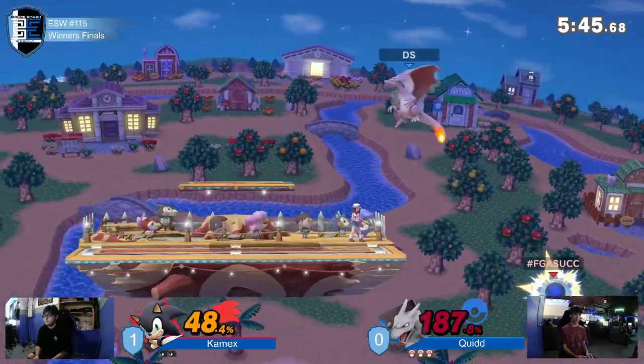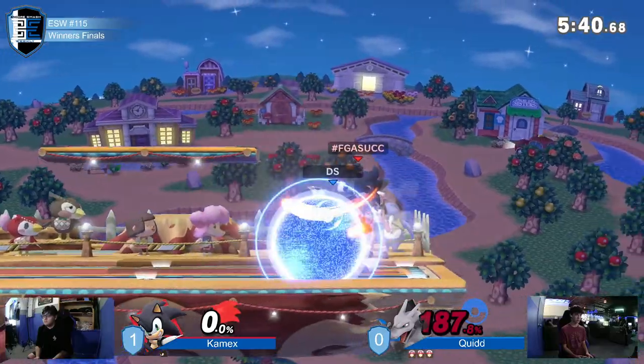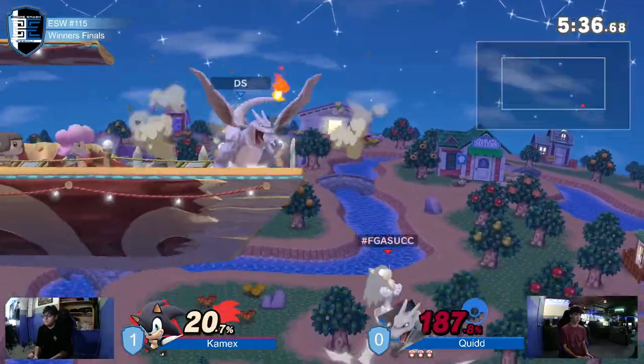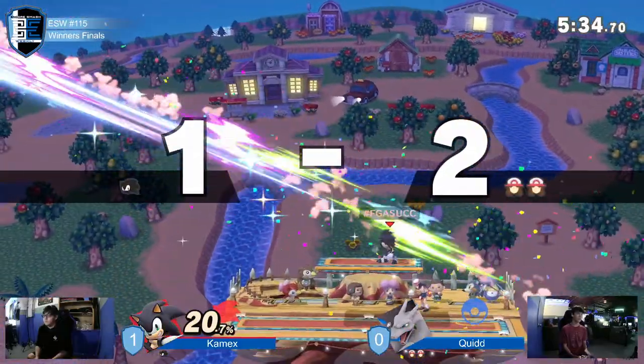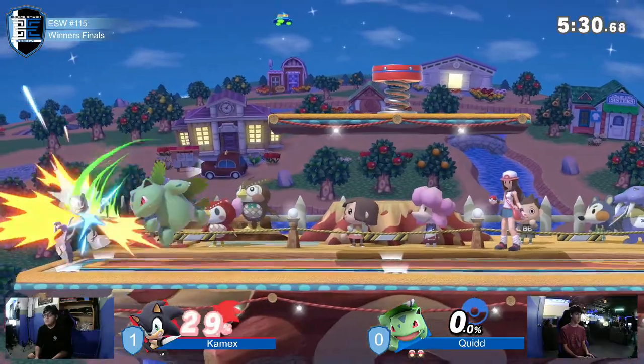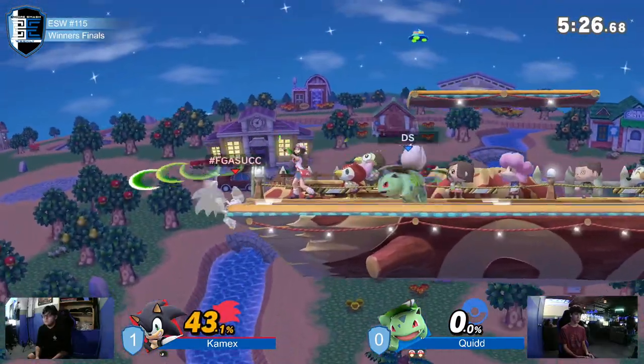The Zard is living, surviving, taking lives. Another stock — Quidd is at 187%. And honestly, he feels pretty dang healthy. He was reading an air dodge and Kamex didn't give it to him — I guess Quidd was due for an overextension himself. But at this point I'd say he can definitely afford that. 43% on Kamex, his last stock.